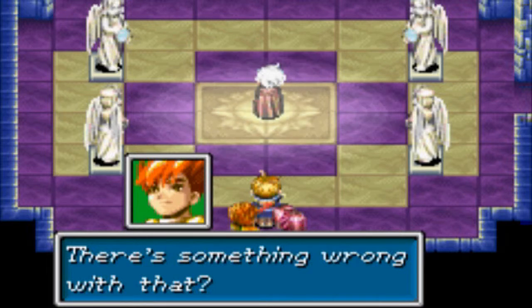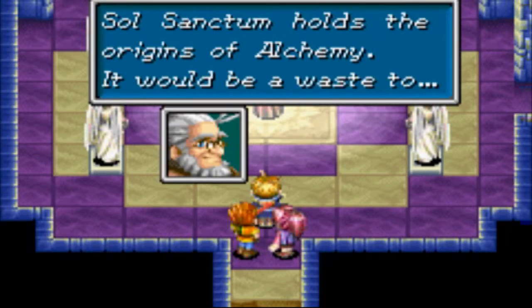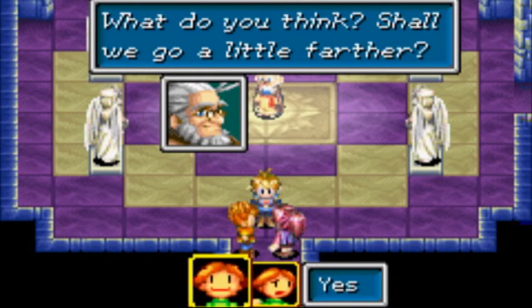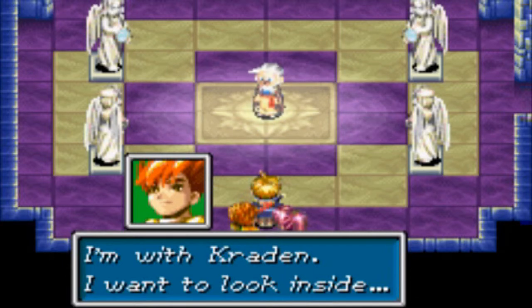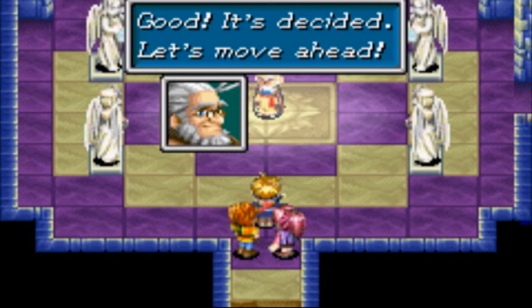There's something wrong with that. Soul Sanctum holds the origins of alchemy — it would be a waste to leave. What do you think — should we go a little farther? Will you cater to an old man's fancies? Yeah, I'll go on. Thank you. If you put it that way we don't have much choice. I'm with Krayton — I want to look inside. I love you all. Really — we'll just go a bit further then. Good, it's decided. Let's move ahead.